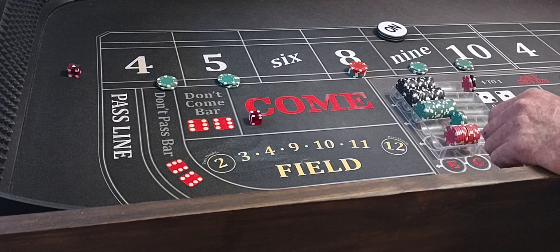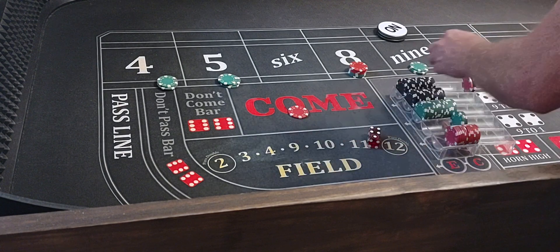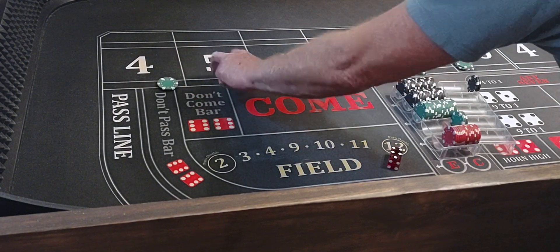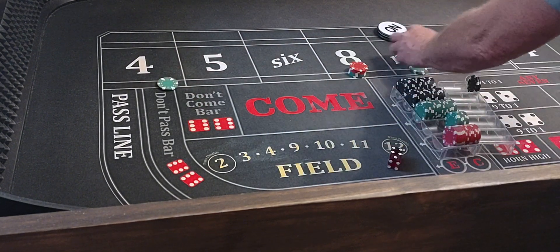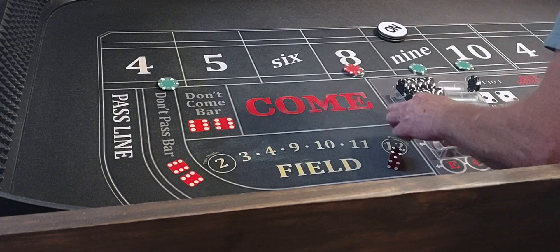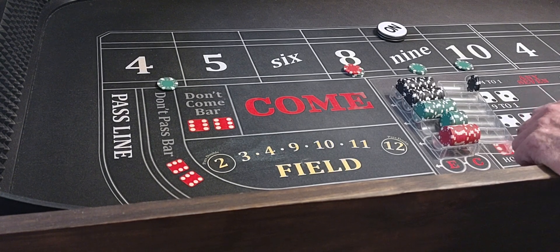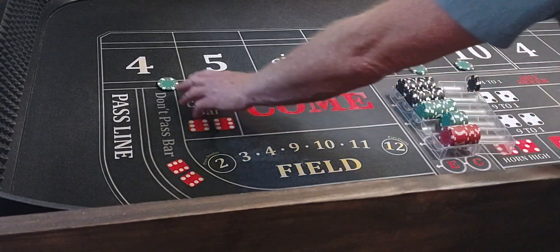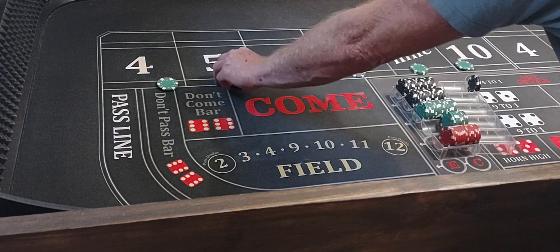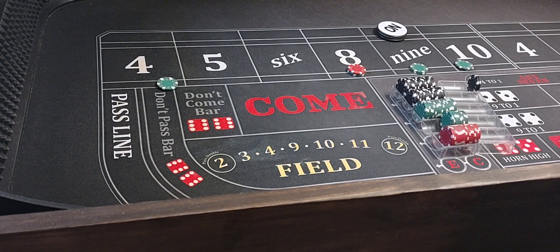Here we go — 4, 1, 5 — and we got it! That'll pay $105. Come down $25, take the 5 down. $30 on the 8, come down $30 on the 6 and 8 every time, $25 on the other numbers. Now if we get one more hit, we'll come down $25 on everything and then we'll spread out to $160 across and set up for the monster roll, as they call it.